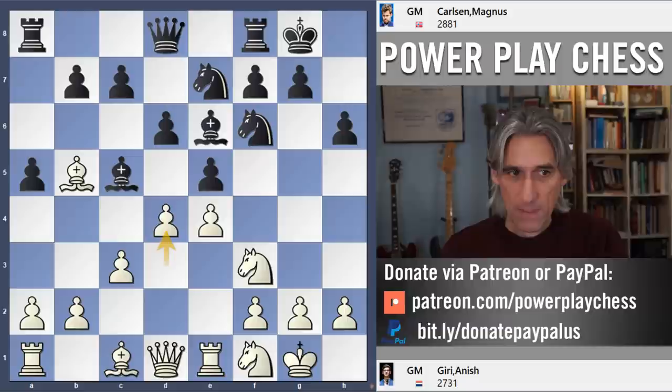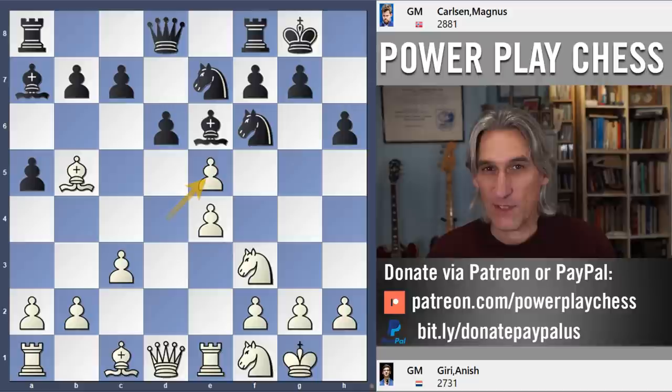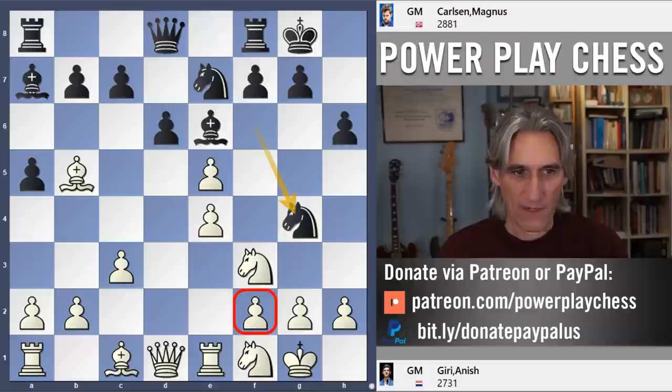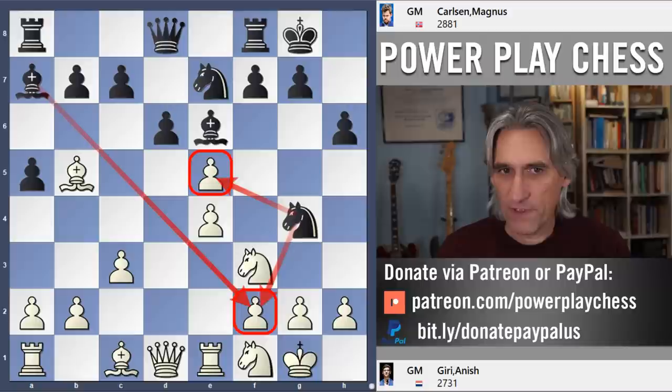d4 — pushing forward. And now pawn takes pawn, so black has given up a pawn. Well, it seems like black has given up a pawn. But Knight g4 attacks the pawn on f2 — you can see two pieces hitting it. And the knight can also switch back to take this. So Bishop e3. Giri moving pretty quickly so far.